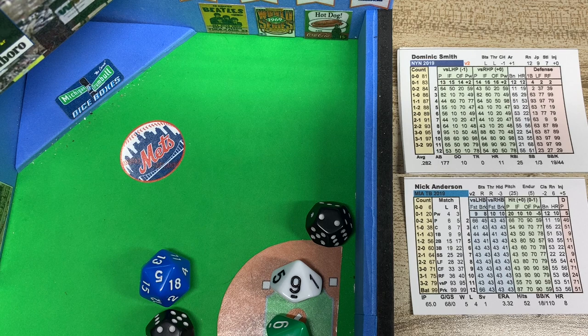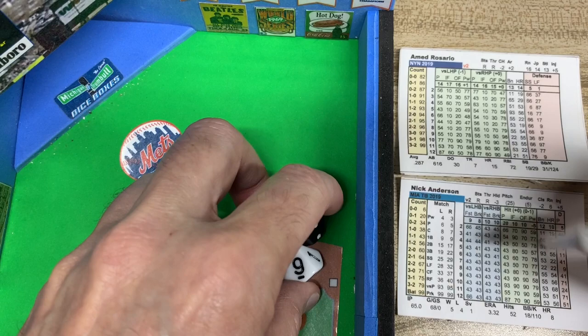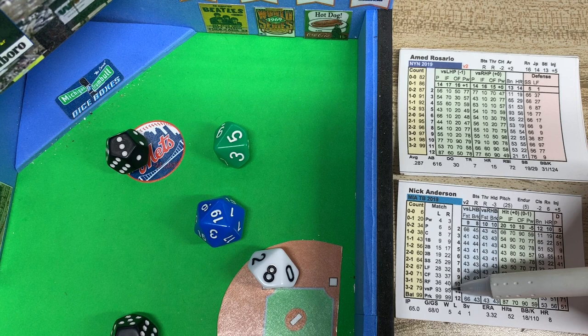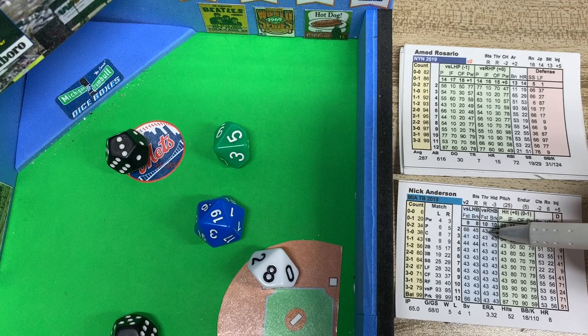Ahmed Rosario is up. We check the matchup versus a righty, because Rosario is a righty. It's a 58 — pitcher-batter matchup. The pitcher number is 10. 14 minus 10 is 4. We roll a 19, so the pitcher wins — and a 6 from the pitcher column is a strikeout. Rosario strikes out.